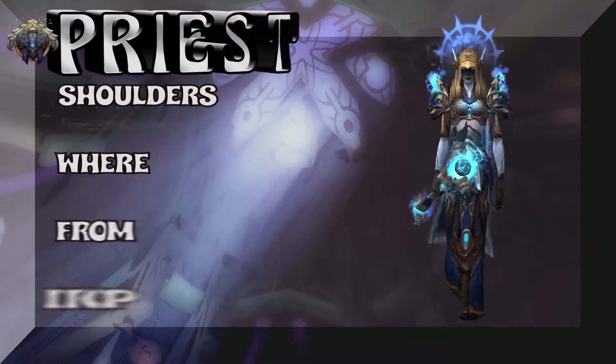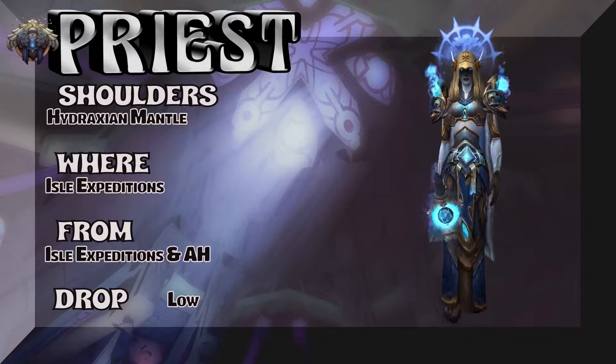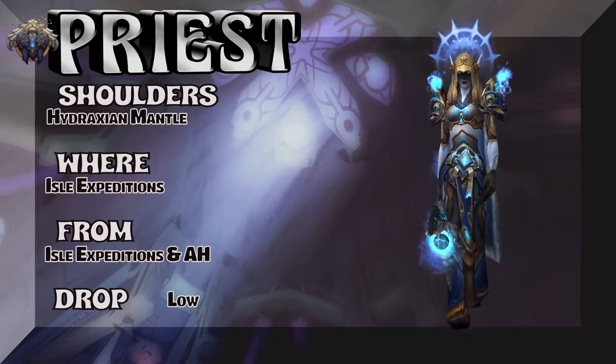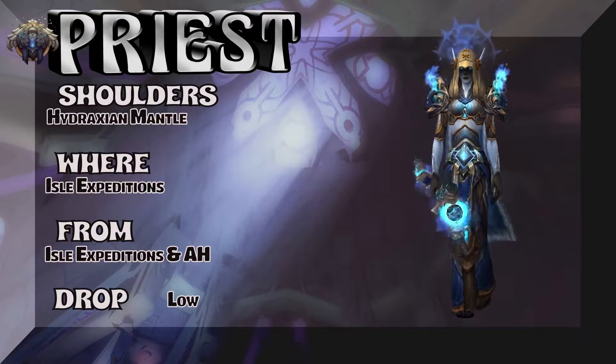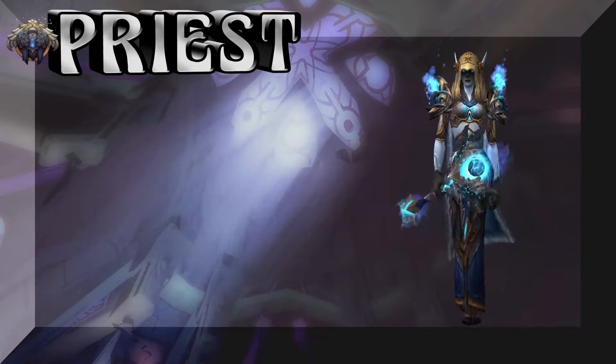Straight out of Isle Expeditions are the shoulders — the Hydraxian Mantle. I would suggest you just step up and buy it on the auction house, because it's very, very difficult to isolate and try to pick those shoulders up as a drop.